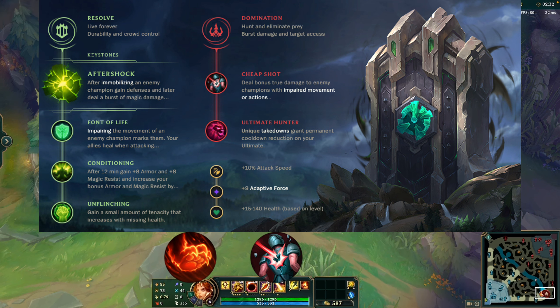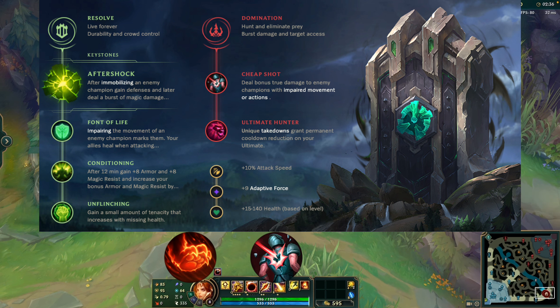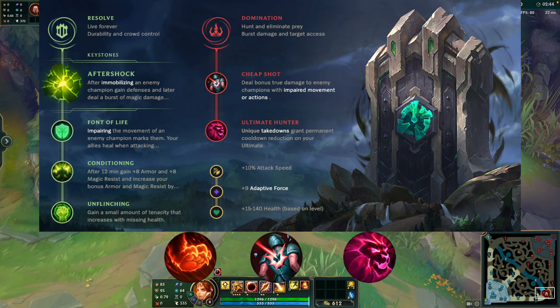Relentless Hunter provides a smoother ability setup when engaging, chasing down the enemy with its out-of-combat movement speed bonus, helping Leona get to lane faster and reach objectives on the map. Ultimate Hunter is great for Leona because her ultimate has a stun or root component depending on where you land on your target, making it a good teamfight initiator for locking down targets running away or near-dead targets you want to finish.